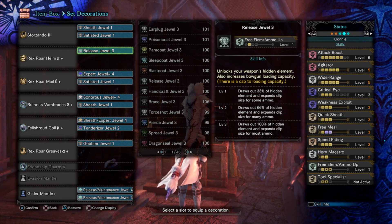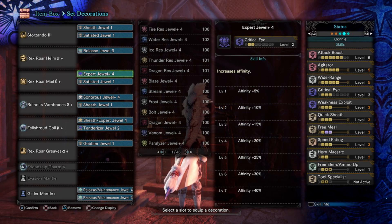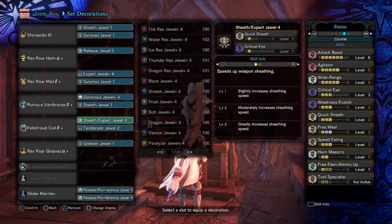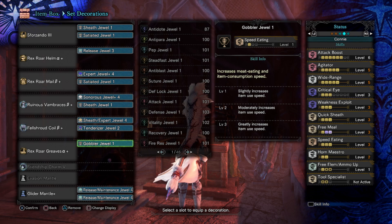Aside from that, let's talk about the level 4 decos. You can always swap out quick sheath for some points of expert if you don't have the expert plus 4, and drop that down. Same thing with horn maestro — again, swap sheath for expert. Regarding the 2 skills on the glider mantle, tool specialist is nice but you don't really need it — it just means you can use evasion mantle more. Feel free to drop these down to regular release decos. As with all my builds I try to make it as accessible as possible even if you don't have crazy level 4 decorations.